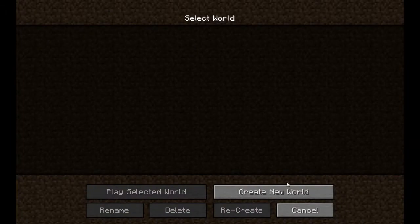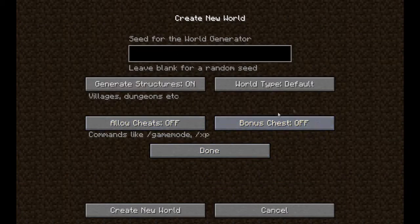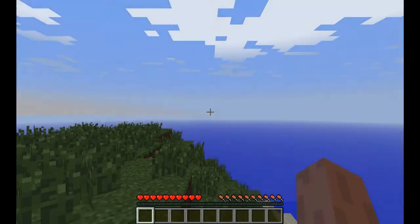I'm going to create a world — no cheats, no bonus chest, just a little default world. So we shall build said world. And here's the world.